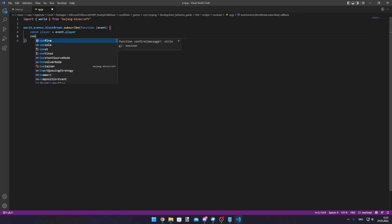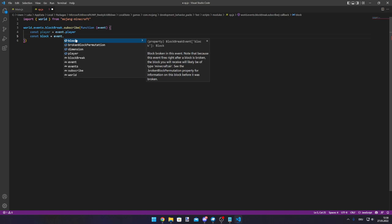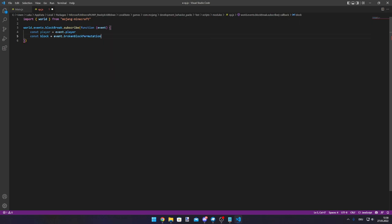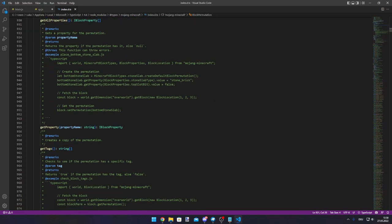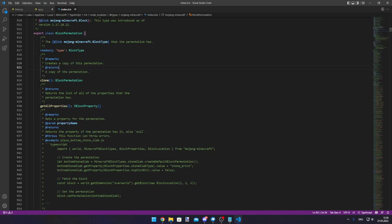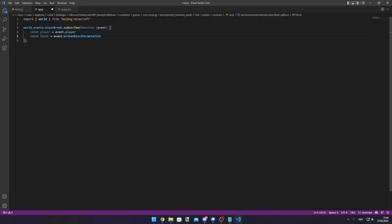We also need to set a constant for the block, but it's not dot block because that will error — if you break the block there is going to be an error. To get the block that is broken and not the block that is after, we need to use the broken block permutation. This contains a block permutation, and from that block permutation we can use the block type, and from the block type we can use the ID — so we can do dot type and then use ID to get the block ID.